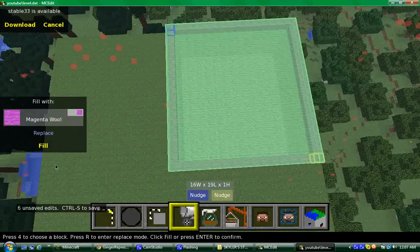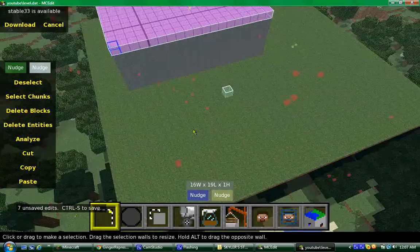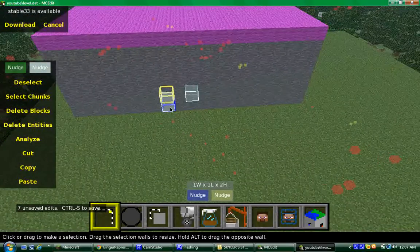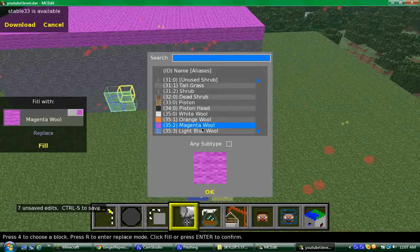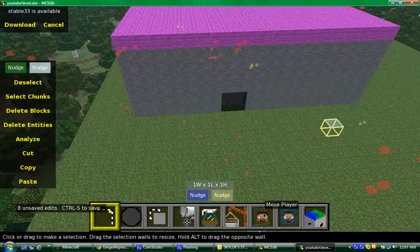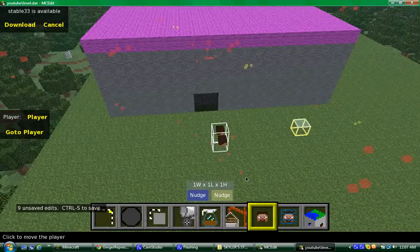We need a door on it — double door — double door power right there. Fill it in with air, which is just deleting the blocks that are there. I don't know why they call it 'fill in with air' — it's kind of dumb — all it means is delete that block.